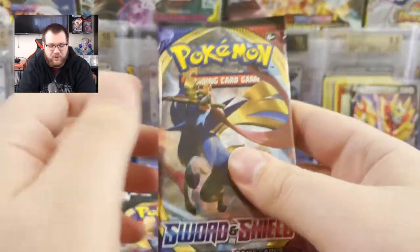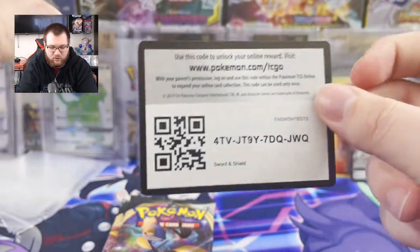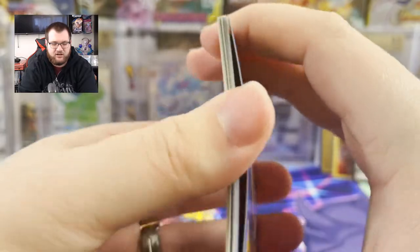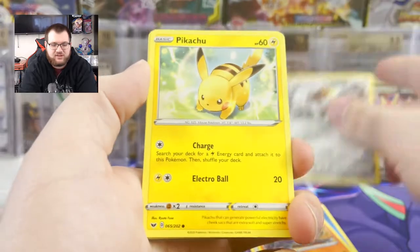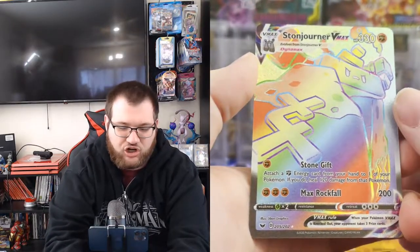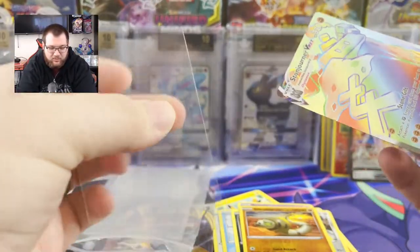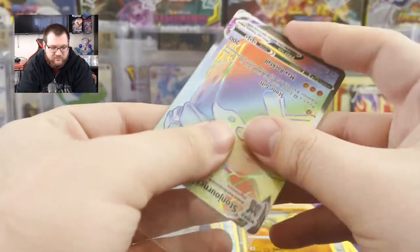We'll start with Sword and Shield base set. Let's see if we can pull anything good. Pikachu on the front, which already counts as a solid pull in my book. I've never had too good of luck with Sword and Shield base packs. I had to buy the Marnie when it was like $25, which I'm so glad I did. Wooloo, Sheldr, Krogunk, Reverse Silly Cobra, Stonejourner VMAX Secret Rare. I am the Stonejourner king.